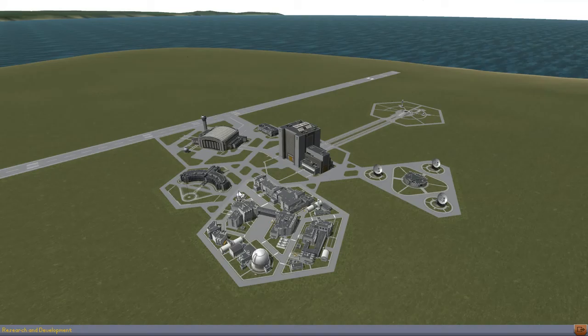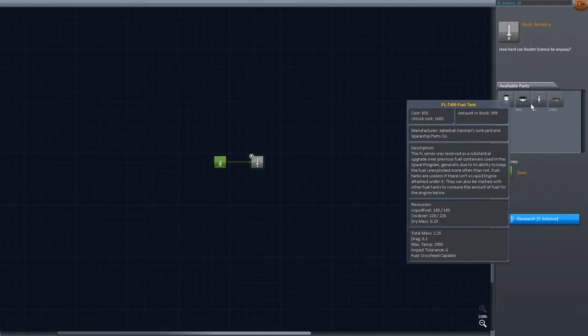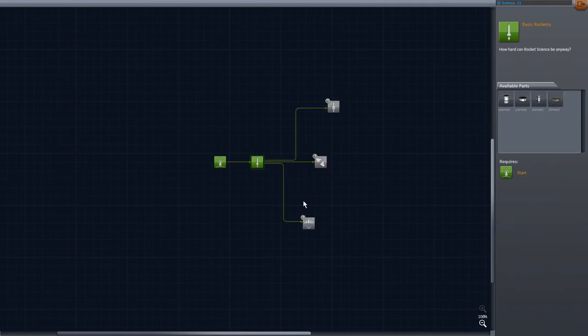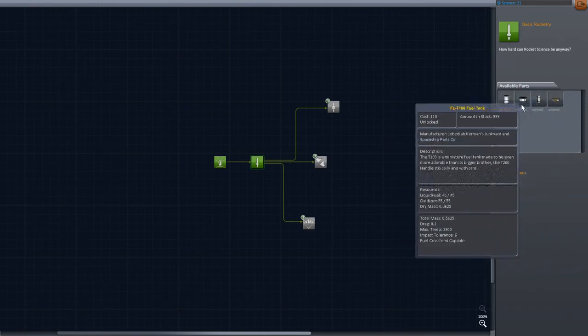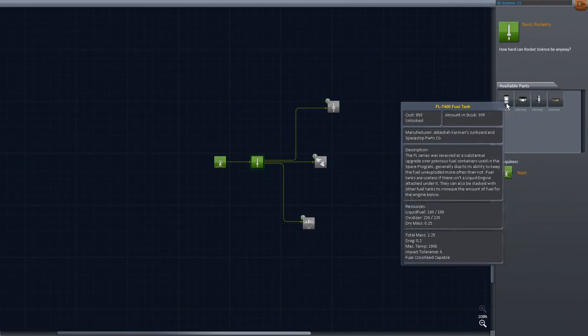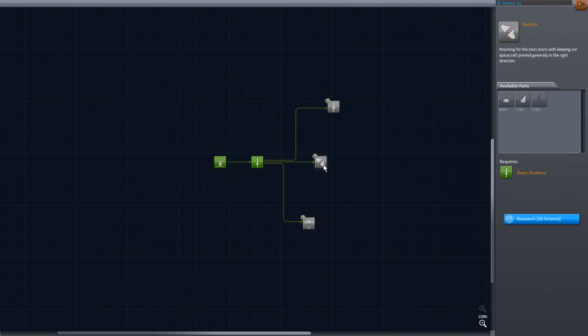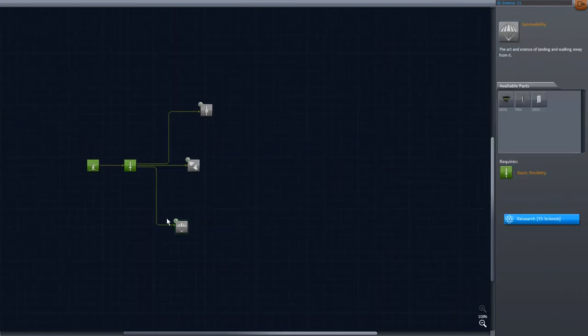That allows us to go into the Research and Development center. This node was locked because we didn't have the science required, but now we have 26 science, so I'm spending five to unlock it. That gives us access to four parts — the decoupler is going to be awesome, the goo containment unit could be great, and we get some new fuel tanks. I'm going to have a self-imposed limit of one tech tree upgrade per mission to spread things out, and I'll pick which node to go to based on what it has.